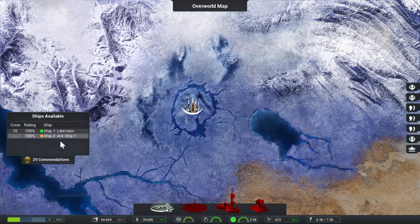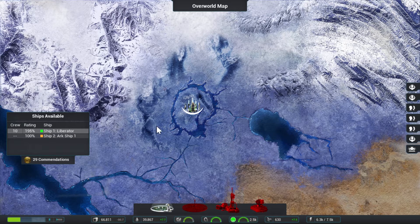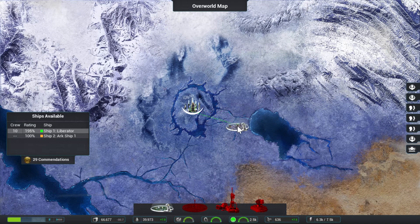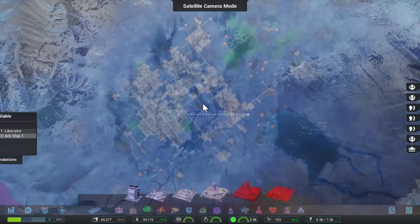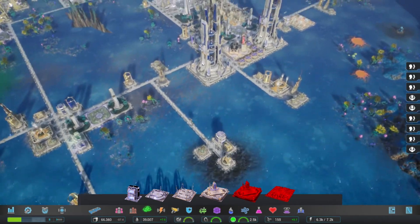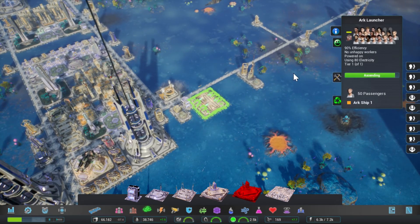Maybe I misunderstood how the expedition stuff worked, because I don't see anything new on the map. So we can build these wherever we want. Let's test this out — let's try one fairly close. That should send our arcship there, I suppose.